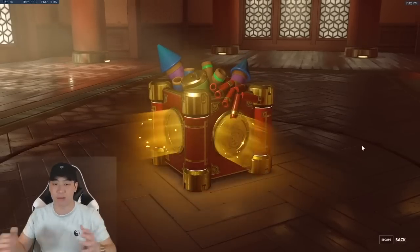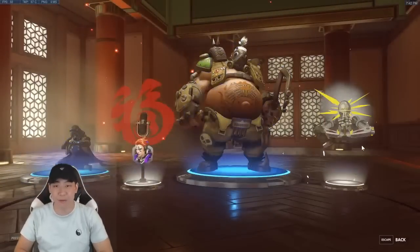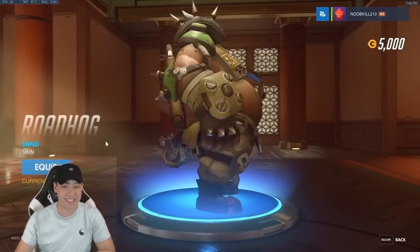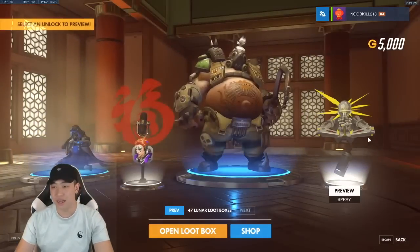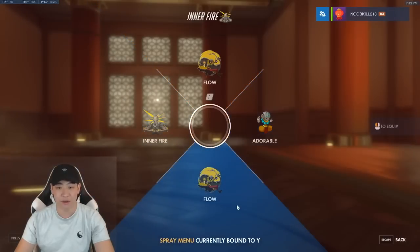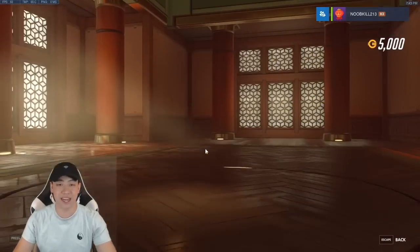We got a Doomfist spray — not too bad. Next box: two blues, not what we want to see. We do get a Roadhog skin — the sand one, pretty basic. We also got a victory pose for Ana, not too bad. And a Zenyatta spray — I'll put that one up.